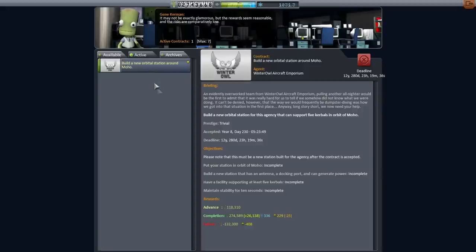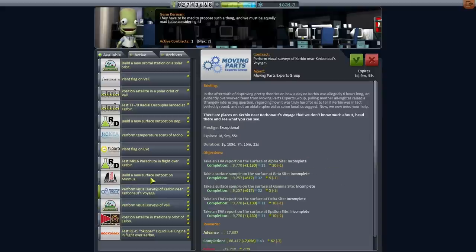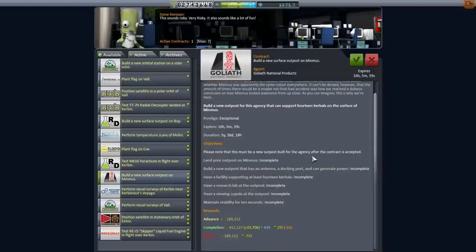Our Moho station contract is still available and ready for us, though it won't get us the funds we need to unlock the R&D building. There's also 'Perform Visual Surveys of Val' - that is a very interesting one. Do we have something around Val? Let's take a look at our stations and assets to see if we might be able to do these without doing a launch. This will require a new launch, because it says it has to be a new outpost - needing 14 facilities supporting 14 Kerbals.